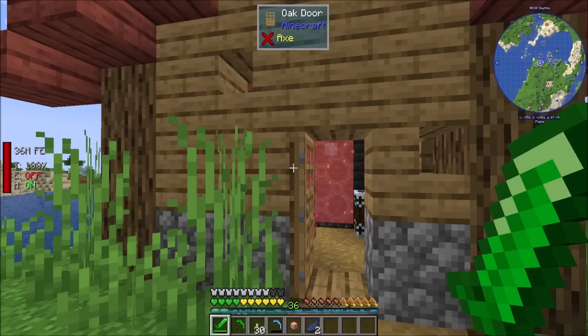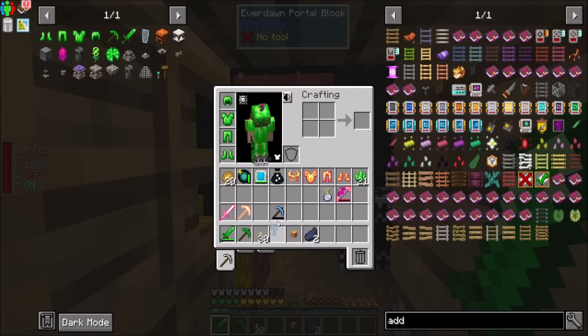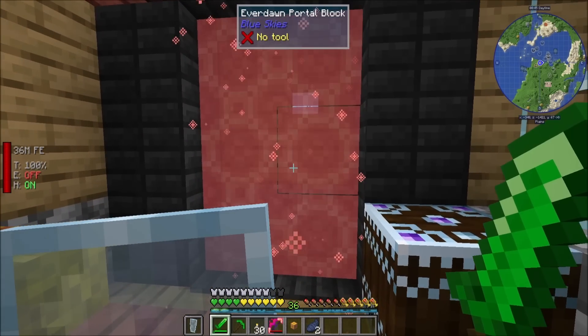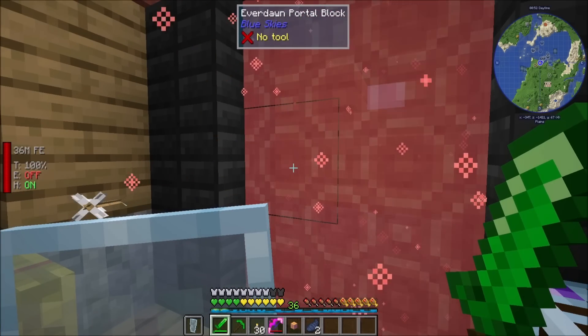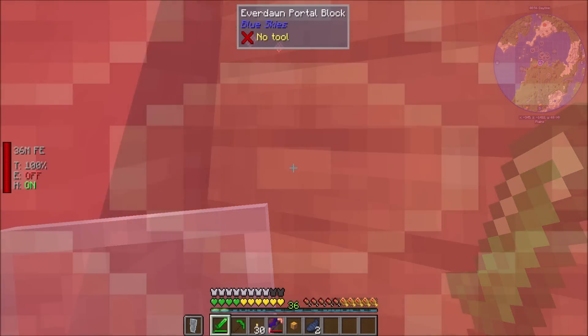I've got pretty much everything I might want to have ready to go here. I've got my shield ready in my offhand. I'm gonna bring my flux-infused bow, just to see how well it does — I have no idea. But if things get hairy, it might be nice to be able to do stuff. So I'm gonna go fight that boss now. I have no idea what I'm in for.